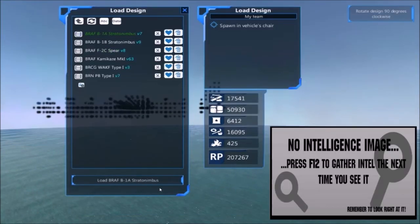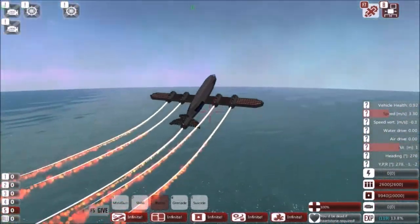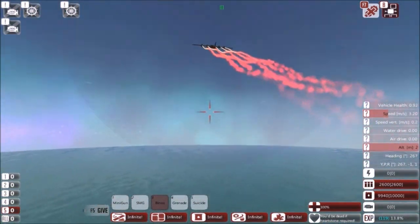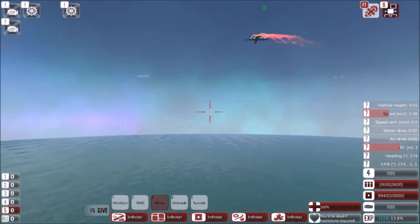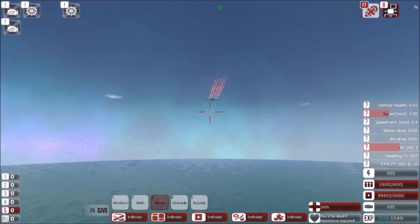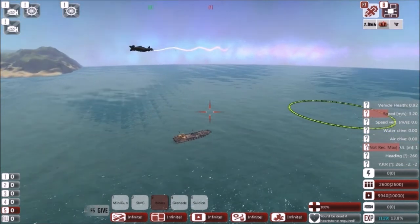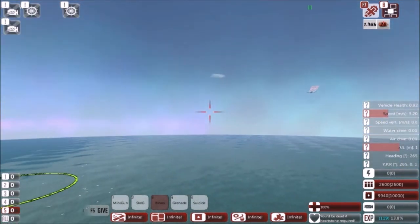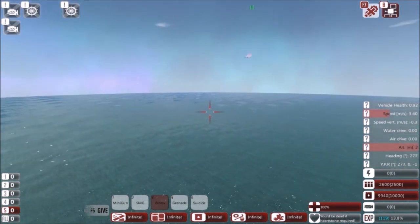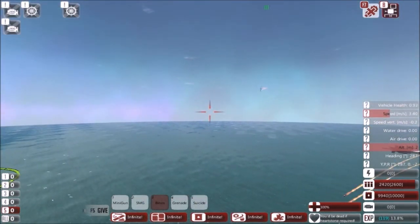Also in our lineup we have the B1A Stratonimbus — this is my first bomber. The A variant is armed with 24 mines. These mines make regular mines look pathetic. They have the standard magnet on them, but they also have two low-angle frag warheads and a regulator. These things will sit in the water for about 4 minutes before they self-detonate, unlike regular mines which detonate in just 1 minute. So this can carpet a whole area in very deadly mines.